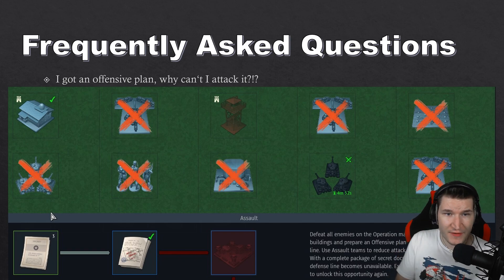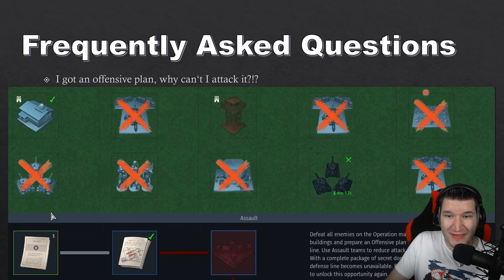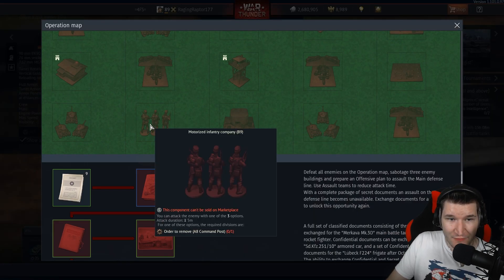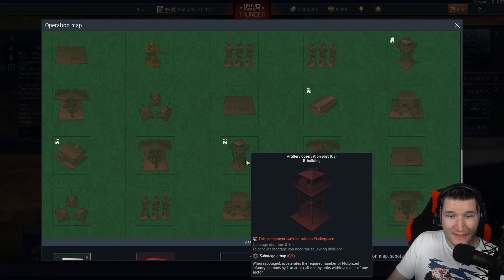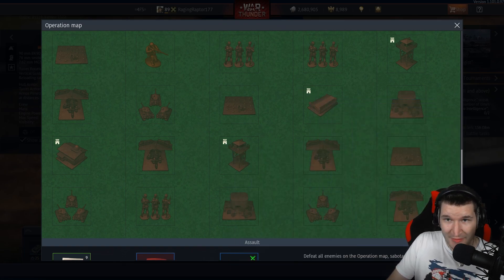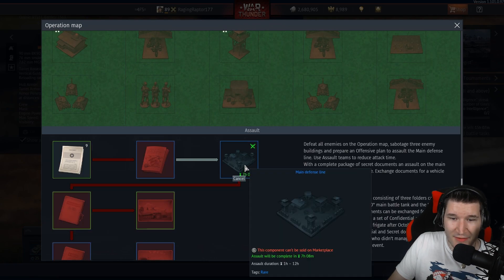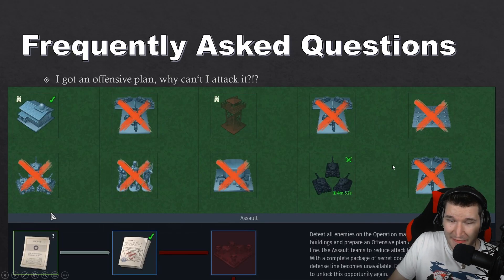Another question: I got an offensive plan, why can't I attack? If you want to attack the main building, you need to clear every single position up here — everything you have to destroy except the buildings with the special icon, which means you only need to destroy three of those, and those can only be destroyed with saboteurs. As soon as I finished that last one, I was able to attack, and you can see I am already attacking the main defense line.